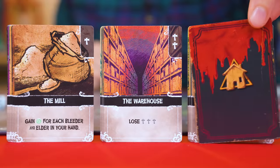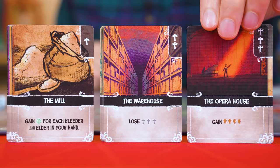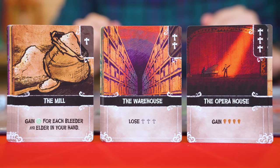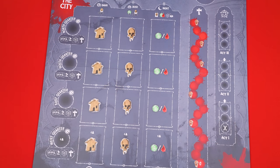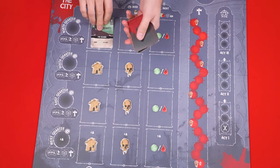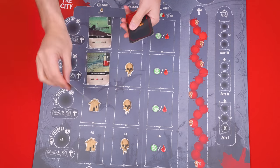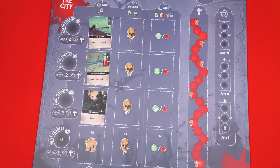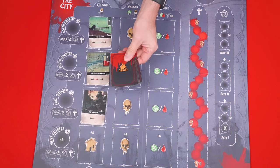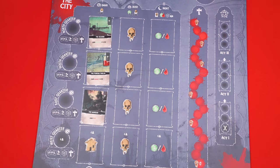Now find the Location cards, which have this back, and also sort and shuffle them into three decks by the Act symbols in their corners. Set the Act 2 and 3 decks aside for now, but then deal an Act 1 location face up into each of the spaces of this column, leaving the bottom one blank if you have less than four players. In this video, we'll assume we have two players. Then all remaining Act 1 locations you have in the deck are returned to the box — these won't be used in this game.